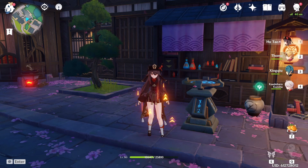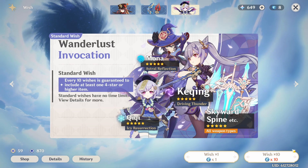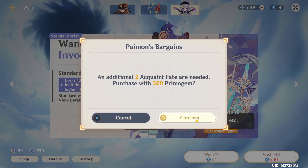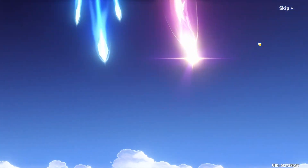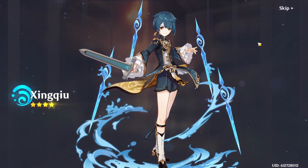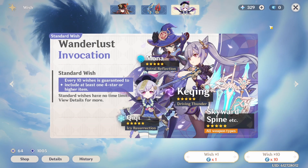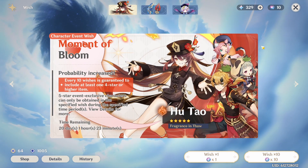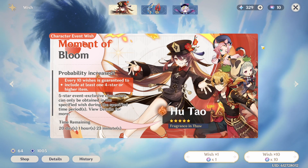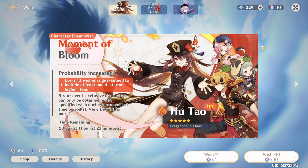This is gonna be the main team I'm gonna be using — it's Hu Tao with Toma, Xingqiu, and Kazuha. Before I end the video, I have eight of these so let's just do a ten-pull and see what we can get. We did good today — we got really lucky. We got C1 Hu Tao with basically 130 pulls with like 39 pity, so that's not bad.